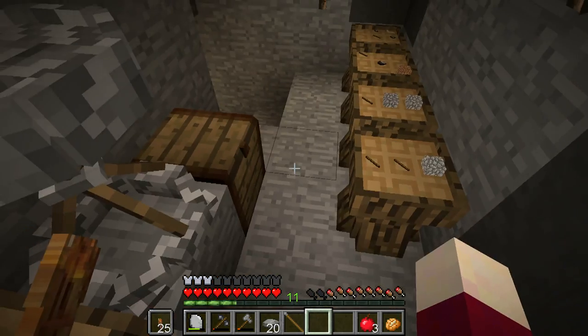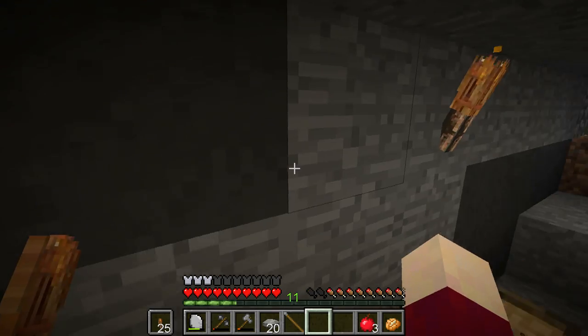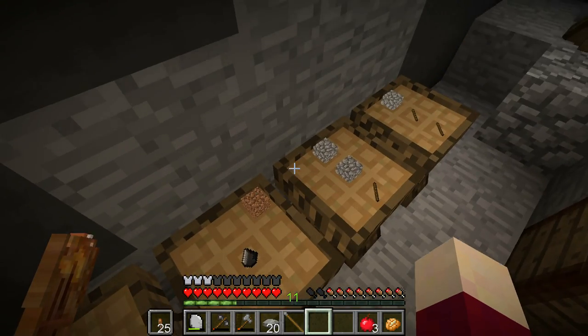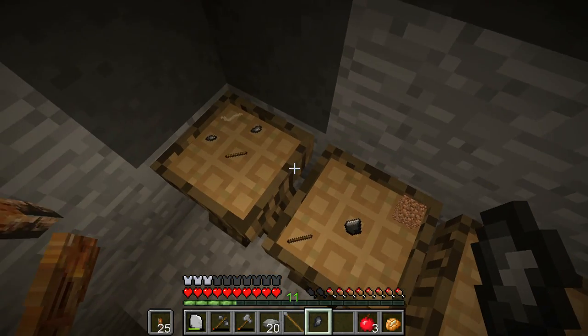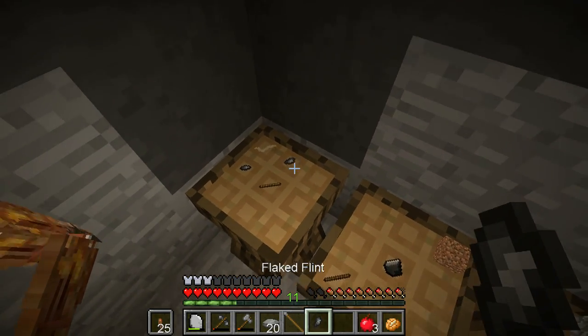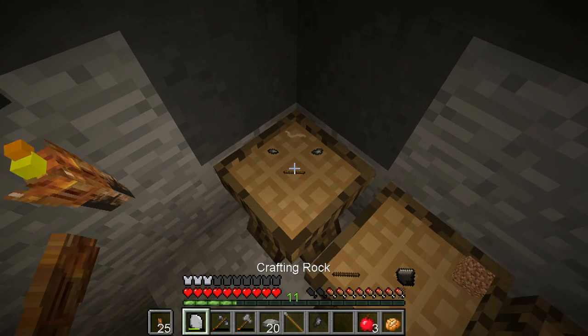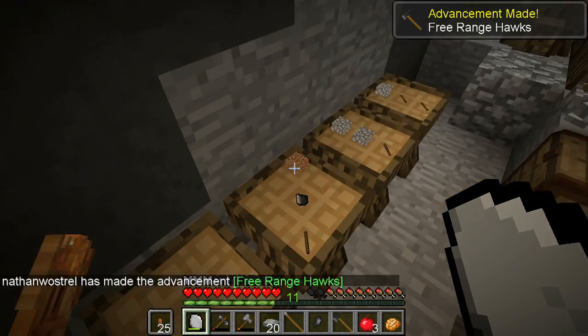Next up, looking at recipes - we have free-range hawks. Craft a tomahawk to use as a ranged weapon. The recipe needs one flaked flint point, which you get by hitting a flaked flint against a rock. So we have a flaked flint point, a stick, and some twine. Smack this for a bit - there we go, there is our tomahawk.